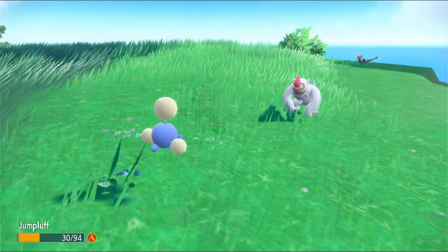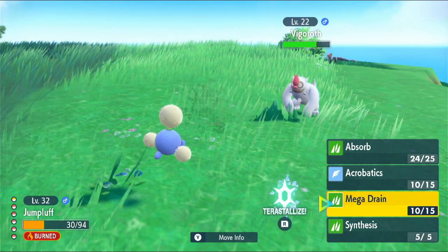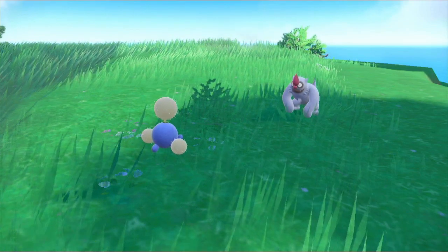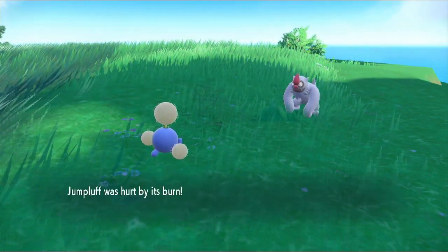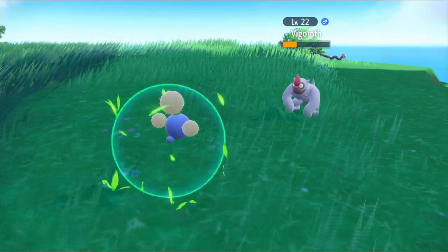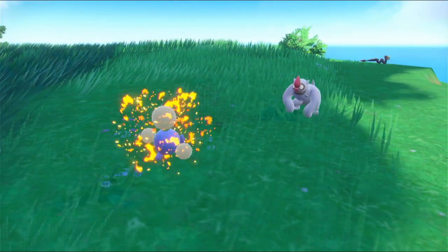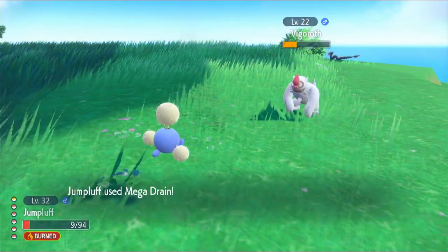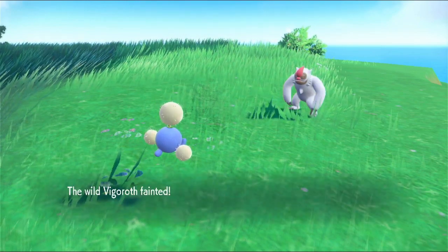Making an uproar. I feel like acrobatics is gonna end badly for me, so I'm just gonna keep mega draining. I could even regular absorb. More uproar — and we're still hurt by burn. Absorb. Now, is it risky to do a mega drain? Critical hit — it's fine. Hurt by burn — it's fine, everything's fine, we're still alive for a little bit longer. Vigoroth, calm down! Mega drain — nope, too much. Okay, it's fine.